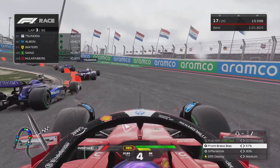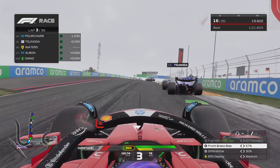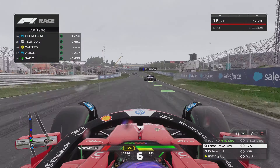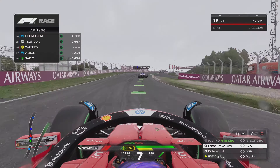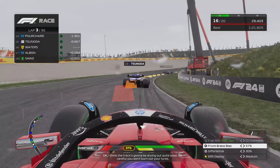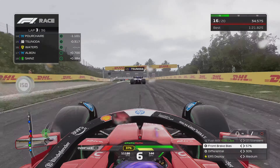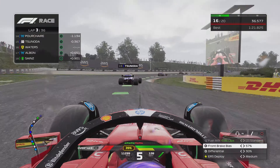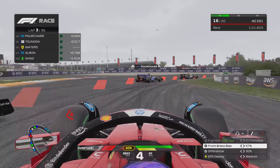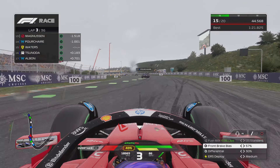We could only do a 1:21.8. Now we're going around the outside of Albon but we've got a bit blocked there by Yuki Tsunoda going deep. Albon's still fighting us but we've got past him and now we're going to try and re-catch Tsunoda. Tsunoda doesn't quite have the speed that we have around the corner and we send it down the inside of the right-hander. Overtake complete, up into P15.